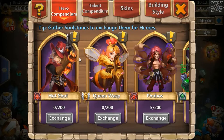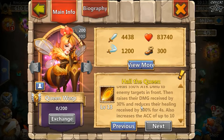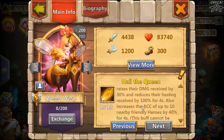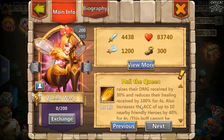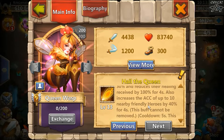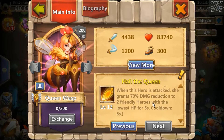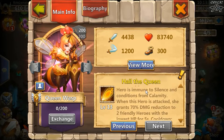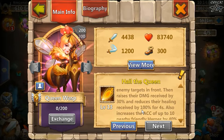Queen Wasp in evolved form — they've gone back to the cutesy look with this one. Her skill 'Hail the Queen' deals 550 attack damage to enemy targets in front, raises their damage received by 30%, and reduces their healing received by 100% for four seconds. Raising damage received and reducing healing received is basically a built-in malaise. She also increases the accuracy of up to 10 nearby friendly heroes by 40 for four seconds, and this buff cannot be removed. Cooldown is five seconds. She's immune to silence and conditions from calamity.